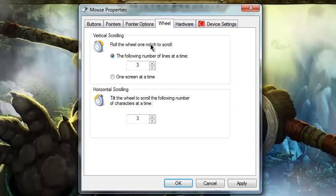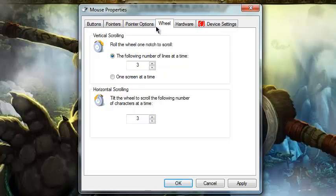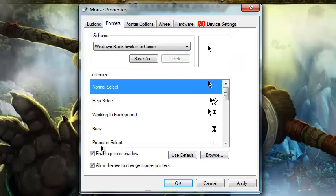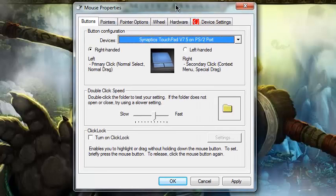For the wheel, I don't really do anything, but you can just fool around with that. That's basically how you fix your mouse sensitivity and make it different colors. I hope you enjoyed this tutorial — this is my first tutorial video that's not actually in-game. Thanks for watching, remember to comment and subscribe, and I'll see you guys later.